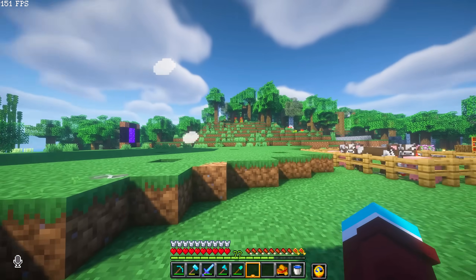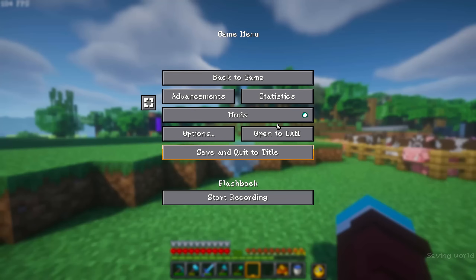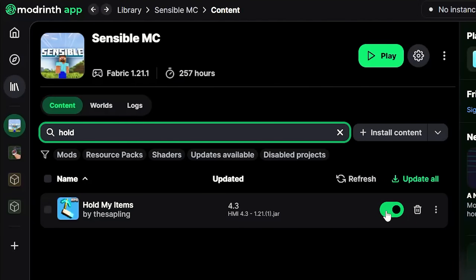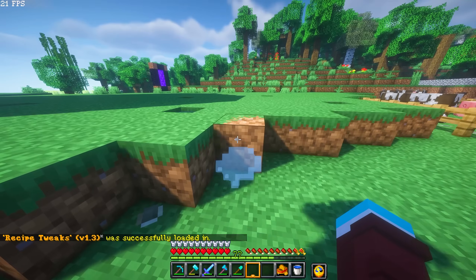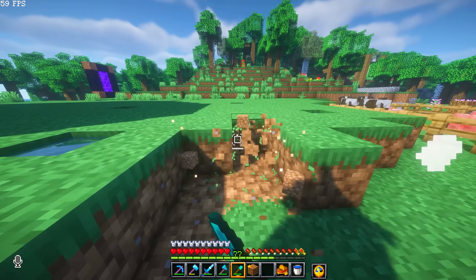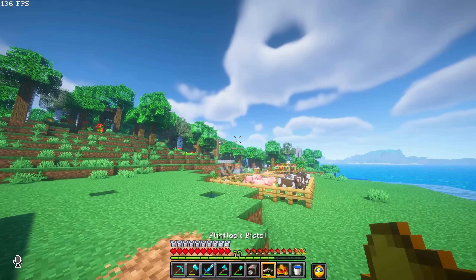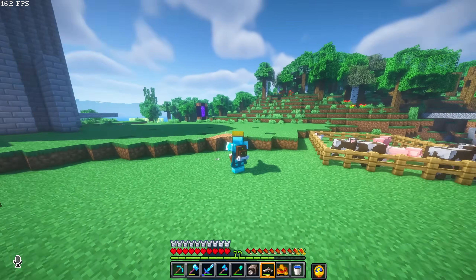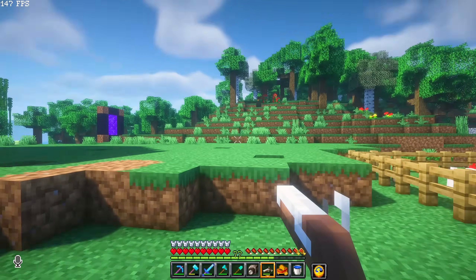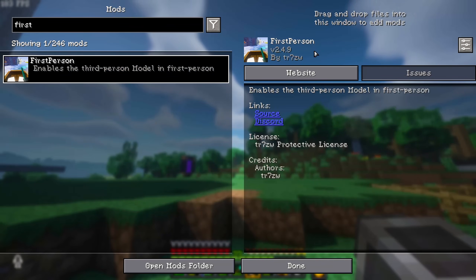I'm going to close this and come back with Hold My Items disabled so you can see what it looks like. For some reason it doesn't have an in-game toggle like First Person Model, which is a little annoying. So we removed Hold My Items, and you can see all the animations are back to normal. Now holding the flintlock pistol and the camera everything looks a lot better — the flintlock pistol behaves as you'd expect and the camera now behaves normally.